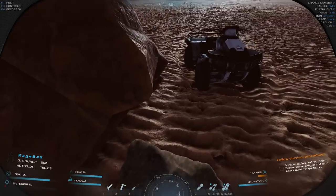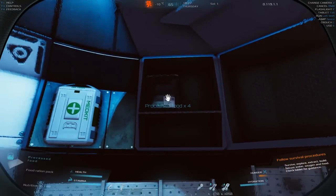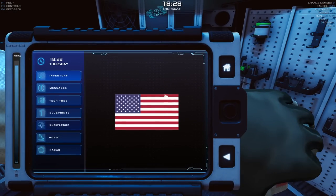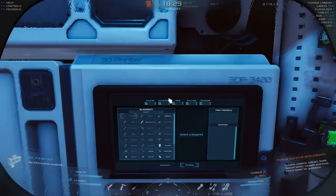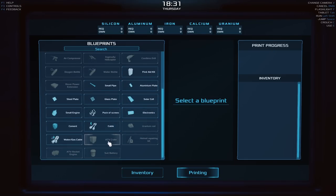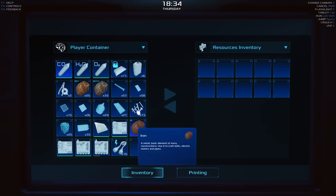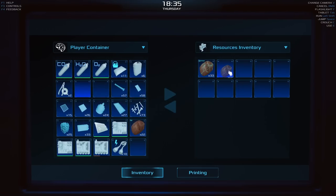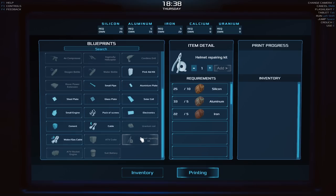It's all coming up today! Let me mine the rest of this. I'm starting to run out of inventory space — but wait, I can store stuff in the ATV. When you craft in here you put stuff in, so what I want to craft is the helmet repair kit: aluminum, silicon, and iron. Printing — wait, do I have to learn it first?